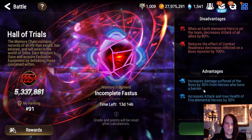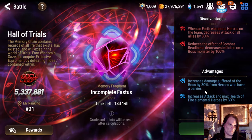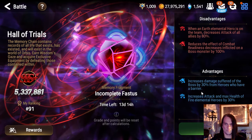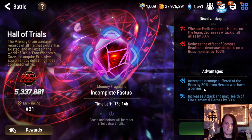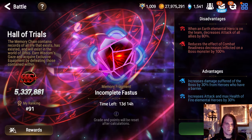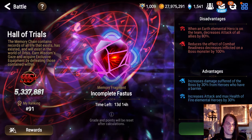Advantages: increased damage suffered from the boss by 30% from heroes who have a barrier, so we want a barrier spammer. Just about every support unit in Epic Seven gives barriers right now, so that should be a pretty easy condition to fulfill for 30% more damage. Also, increased attack and max health of fire elemental heroes — did somebody say Sermia?